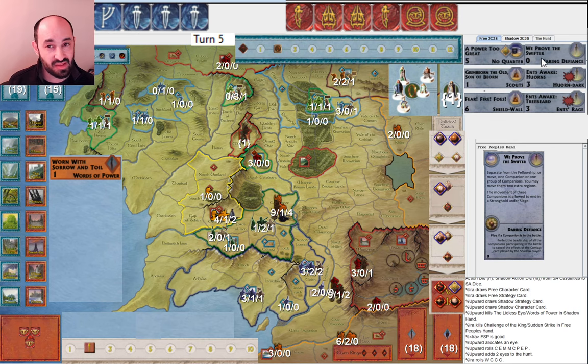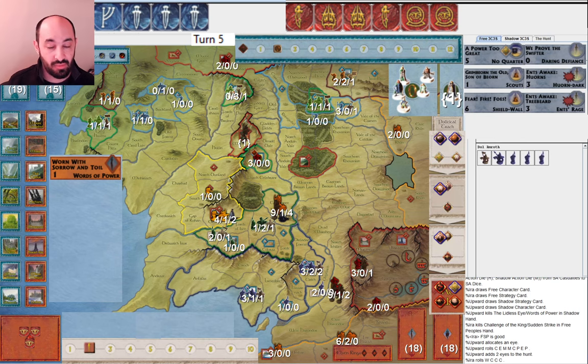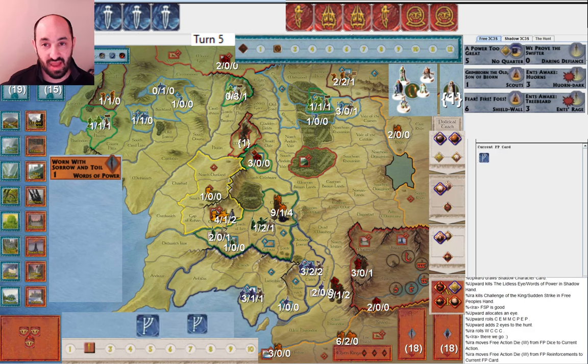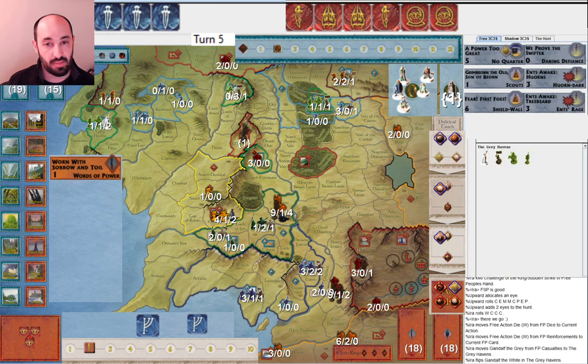I'm thinking maybe I can sneak Aragorn down to Minas Tirith before it gets besieged and crown him, or maybe get to Dol Amroth. At this point I want a slower game with more military maneuvering so that I can hopefully slow Shadow down, cause some trouble, and then the Ring can eventually make some progress — slow and steady. Gandalf shows up right away — I have to do that because if they have Day Without Dawn I don't want to risk losing my Will of the West. I put him in Grey Havens.